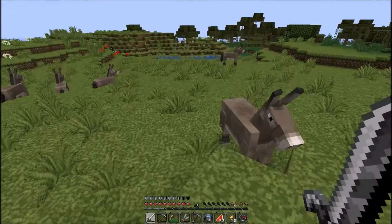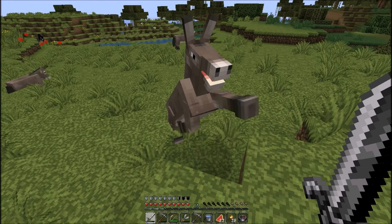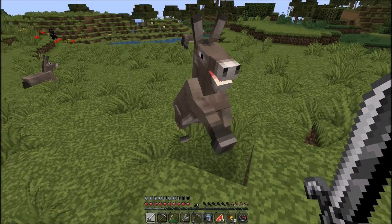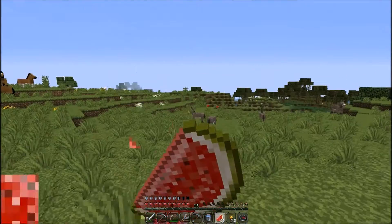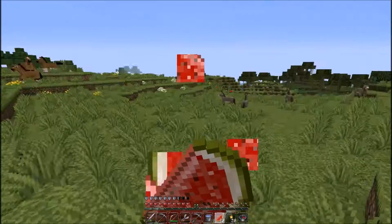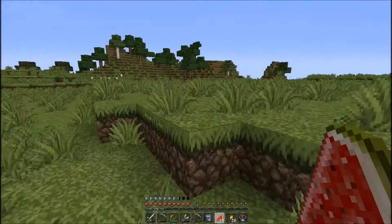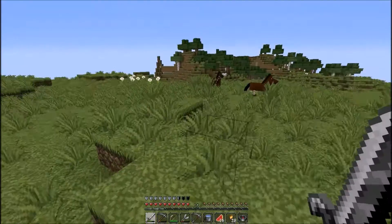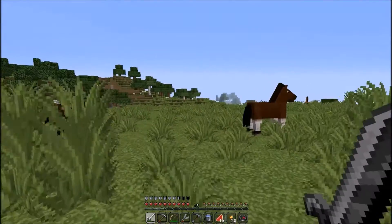Do you need a saddle to ride them? Or can I just right-click them? Okay, I can't... okay, that's just annoying. I think you need a saddle. You put the saddle on the horse and then you just keep clicking it and then it tames it. Or something like that.